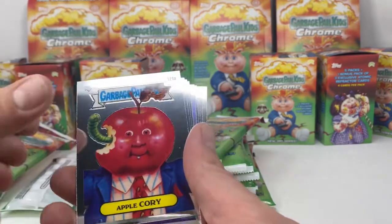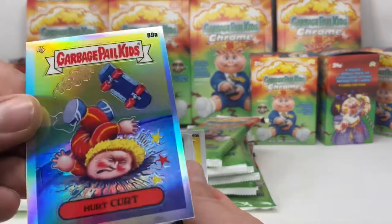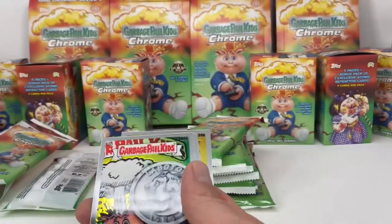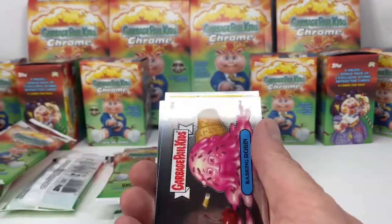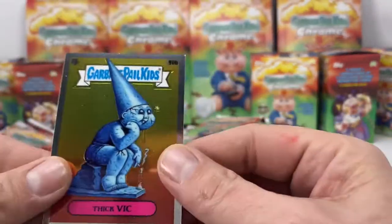Stuck Chuck, Apple Quarry, Target Margaret, Juicy Jessica, Beaky Becky — refracting. Hurt Kurt — bam, a couple teeth on the ground there. Purchased Percy, Berserk Kirk, Baskin Robin, Creamed Keith, and Thick Vic.